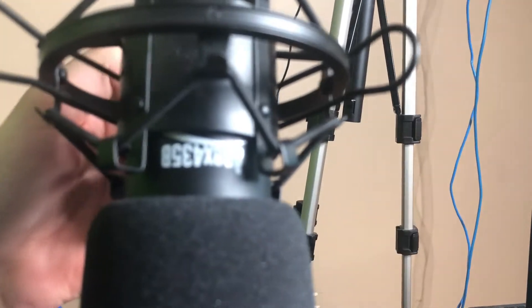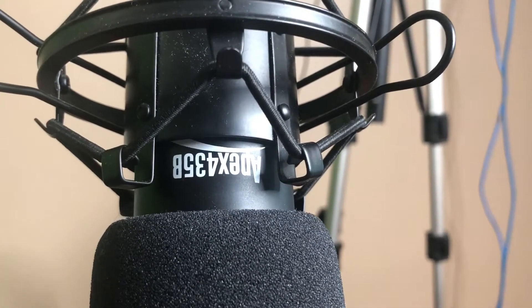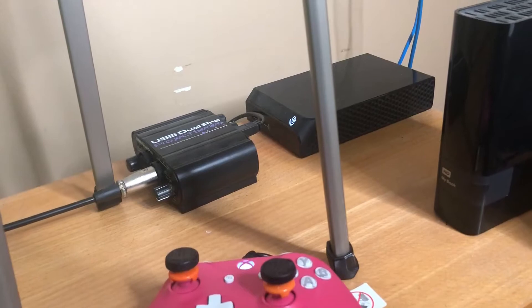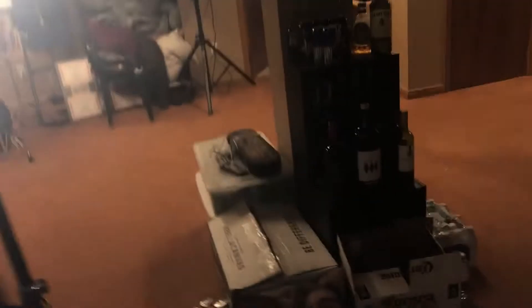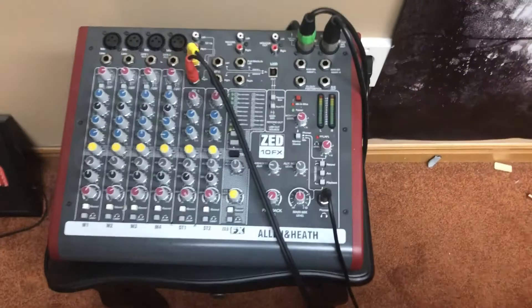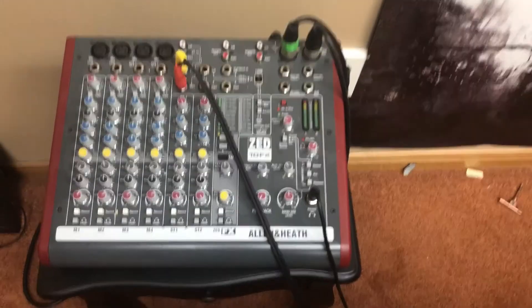The mic I run is called the Apex 435B — it's upside down, sorry about that. It is a condenser microphone, so you need to get at least something like that. You can get very advanced ones, and you can also get something like a mixing board to change your voice levels. I actually use that mixing board for my drumming — maybe I'll switch to it one day.